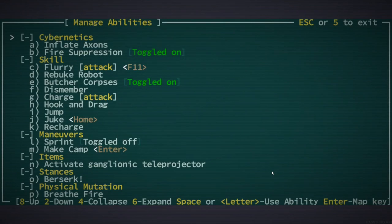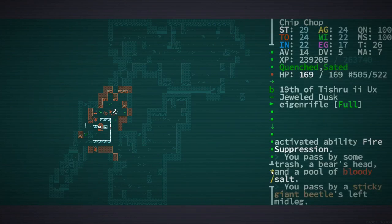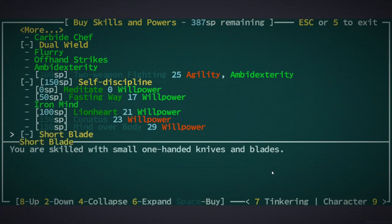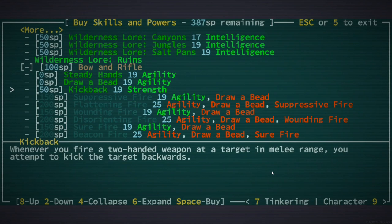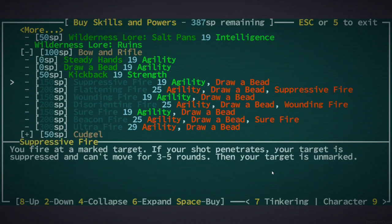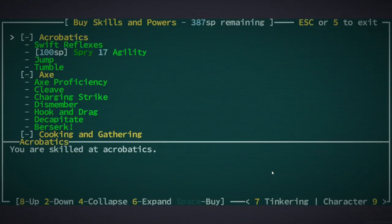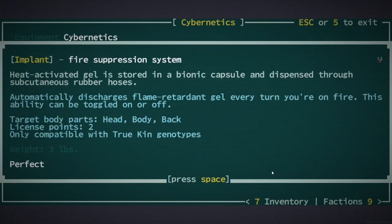For now we have fire suppression. How does this skill work again? I thought you had to enable it. There's suppressive fire right there — is that different than what I have, fire suppression? Looking at my cybernetics — oh, it's a fire suppression system, so if I get set on fire it suppresses the fire. That's kind of useful. And what does the other one do?